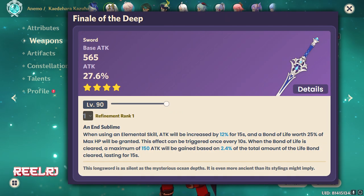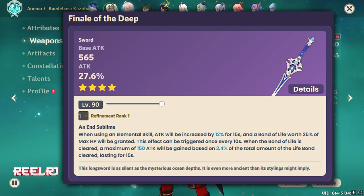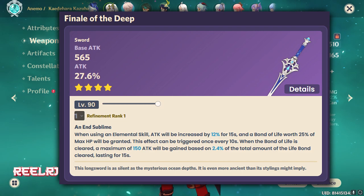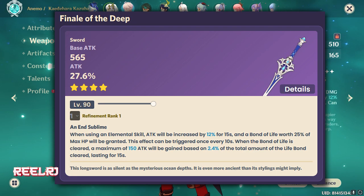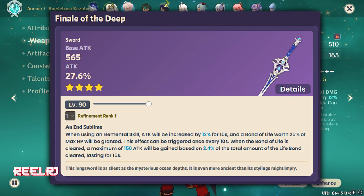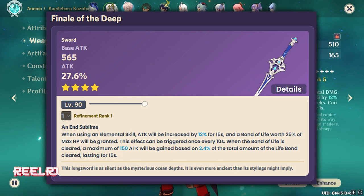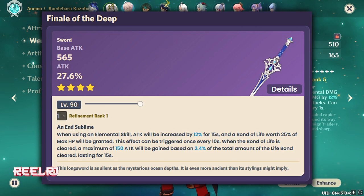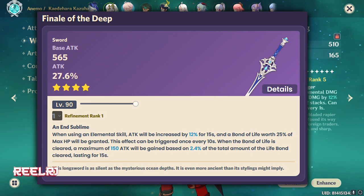At number four we have the Finale of the Deep, a four-star weapon with 565 base attack and 27.6% attack. The passive: when using elemental skill, attack is increased by 12% for 15 seconds, and a Bond of Life worth 25% of HP is granted. This can trigger once every 10 seconds. When the Bond of Life is cleared, a maximum of 150 attack bonus is gained. It's a good weapon, comparable to the Amenoma Kageuchi.